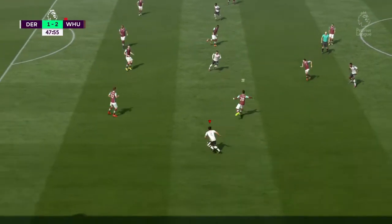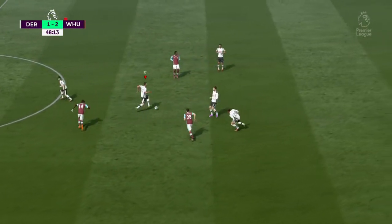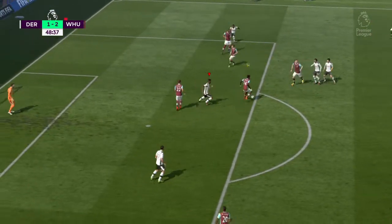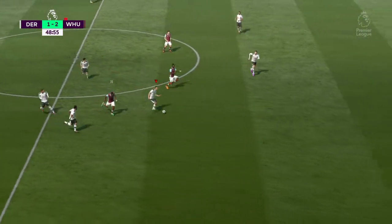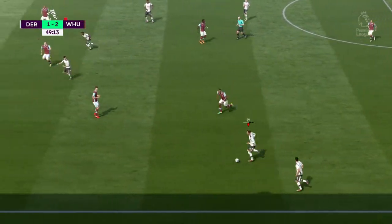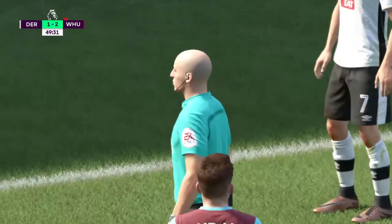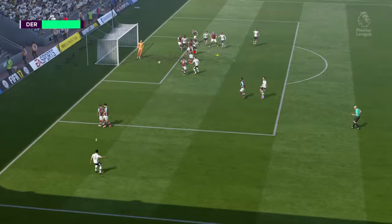Rashford — saw the pass coming and got there first. Building steadily here, keeping possession. Ince — that's taken the heat out of the situation for the moment with that interception. Andre Ayew. Simon — good reading of the play, anticipating the pass. Now they've got a chance in this part of the pitch. That will be a free kick against West Ham. Reckless, Alan. Well, he's gone to ground — and whenever that happens you're going to get penalised. Poor challenge.